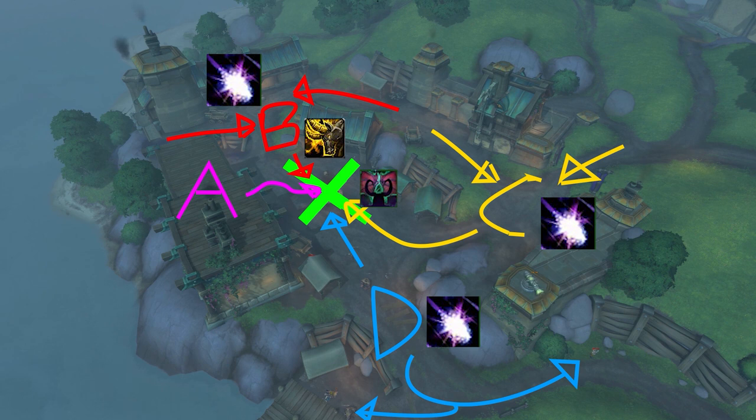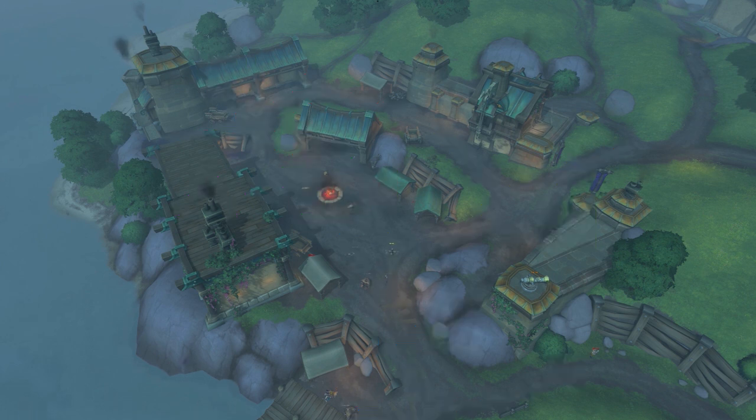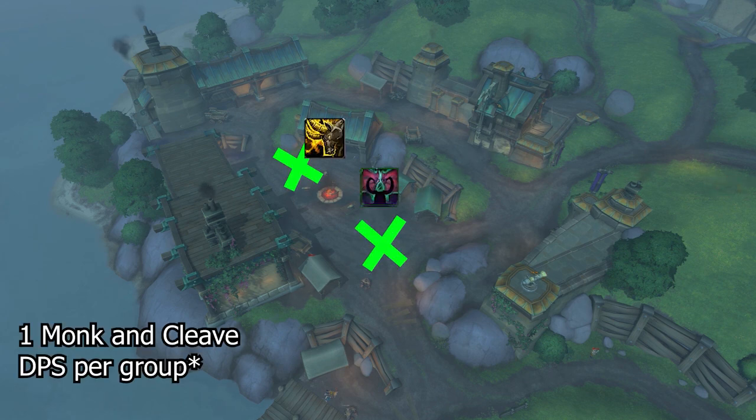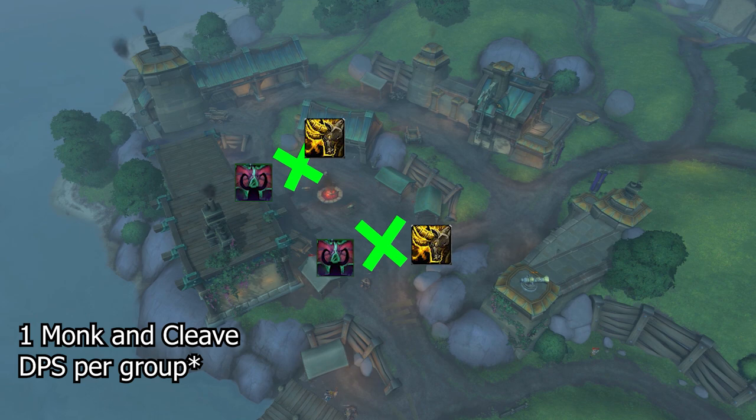Once all the mobs are dead, they will hyper-respawn — you simply rinse and repeat. You can also farm the spot in two groups of four, also known as a 2x4. The idea is pretty much the same, but you need two monk statues at both Xs as well as two melee DPS at both Xs to burst the adds down. The remaining four DPS can continue as usual, but make sure to split one statue and one melee DPS between each of the groups.